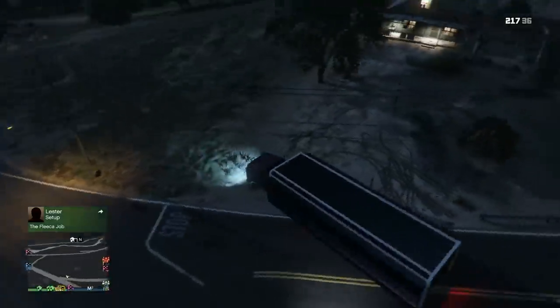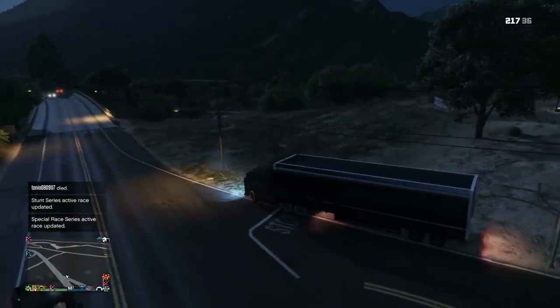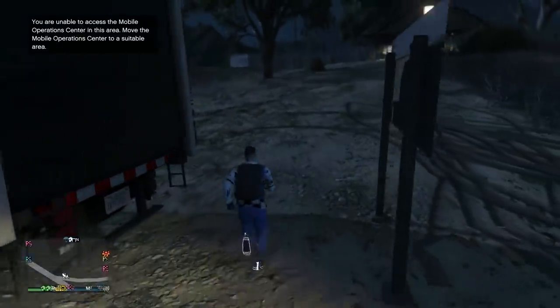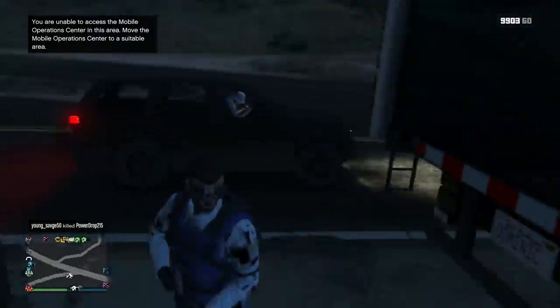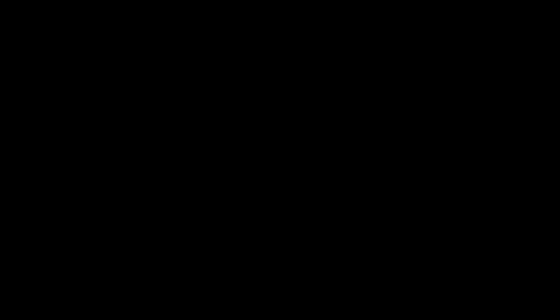This is the car god mode glitch. Grab your MOC and you're going to need a friend to help at the very end. Go into a public session, grab your MOC, and park it in a spot like this. I'm using this spot because there's a sign that my car can fit right in between — I can wedge the doors to teleport. Keep the blue circle. Put the car you want to god mode inside the MOC — I want my Deluxo to go god mode.